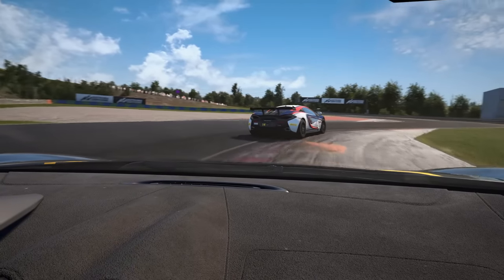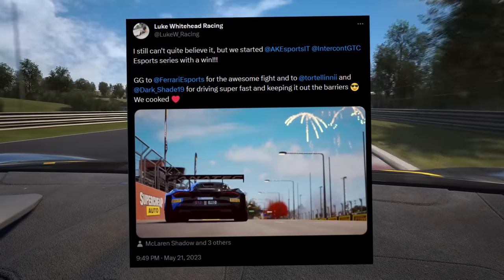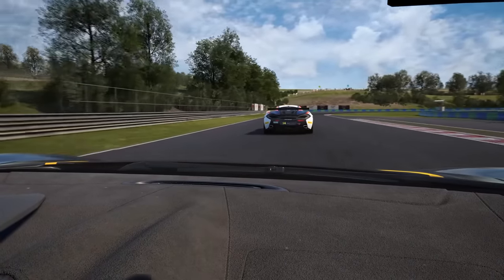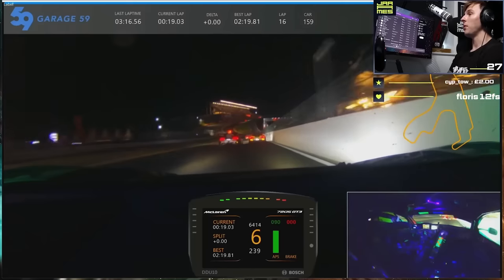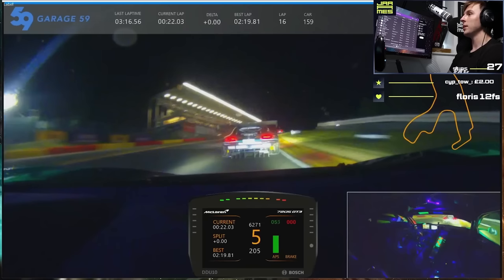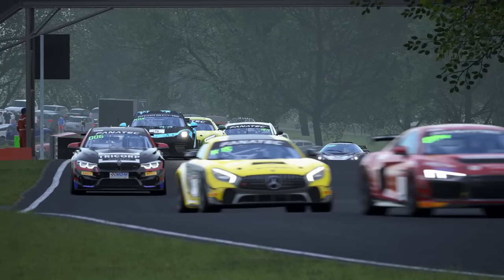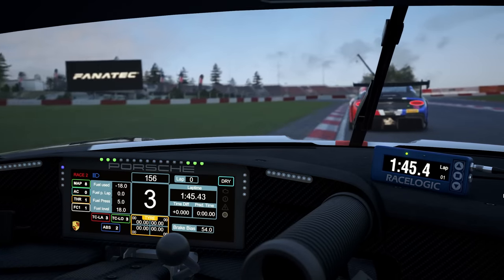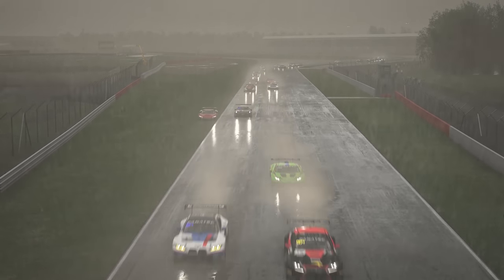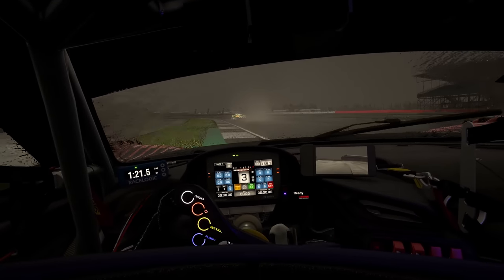Another example of it not being 100% accurate is the winning McLaren from the SRO Esports Bathurst 12 Hour that took place recently — it did the entire race with traction control off. Clearly something's a bit broken there, because in version 1.8 first of all you couldn't do that, and second of all in real life there's no way anyone would do that — 100% you'd end up in the wall at some point. There are still a few things it needs to work on to fully bridge the gap to real life. But overall, version 1.9 is a step forward from version 1.8, and in my opinion it's still 100% the most realistic sim out there if you want to feel what it's like to drive a GT car.